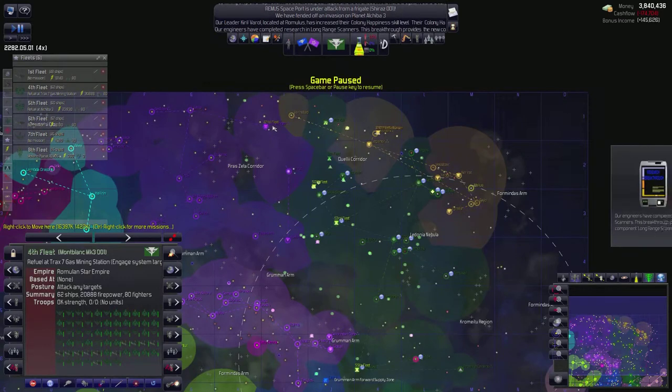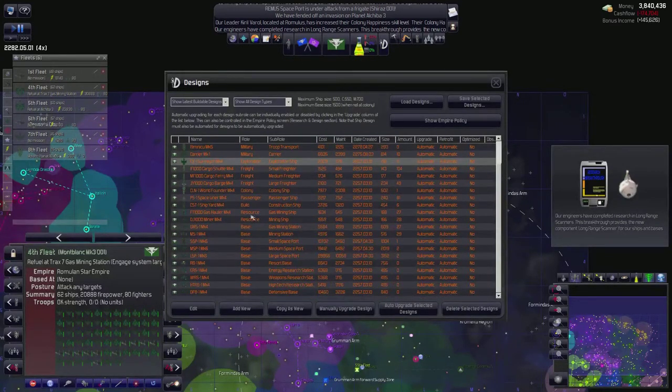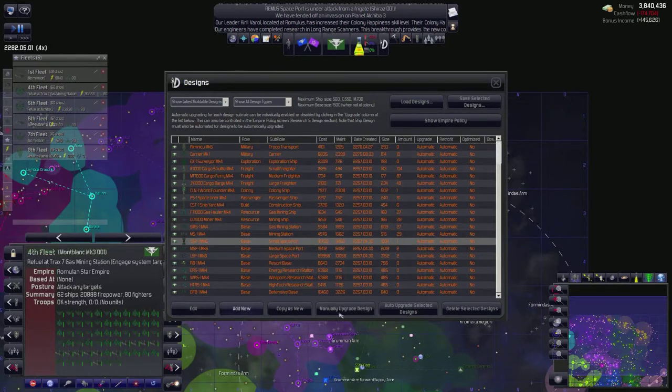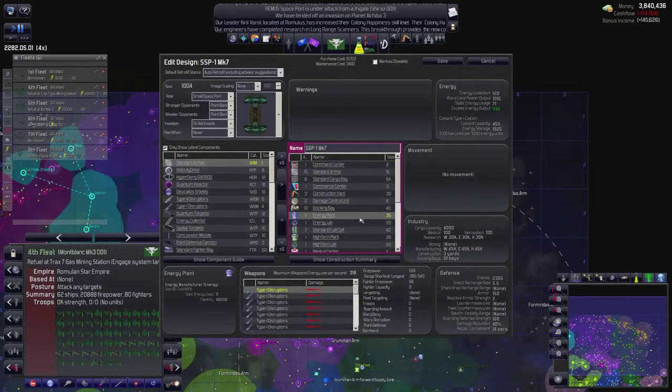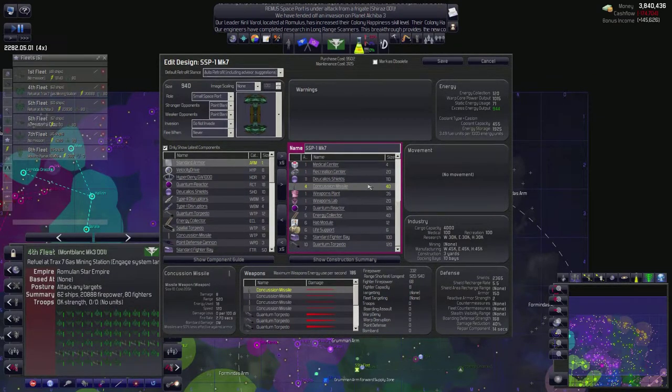Alright, so we're at speed 4, game hasn't crashed, that's good. Long range scanners have been produced, that is also good. So what we're going to do now is open up our designs, and our main designs that we're going to edit are our spaceports. We are going to manually upgrade this design - it has quantum torpedoes, we want to give it type 2 disruptors. It had 16 type 1 disruptors, and we're going to get rid of all the concussion missiles because they just suck.